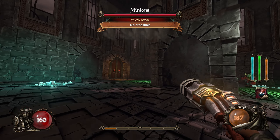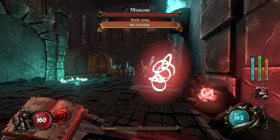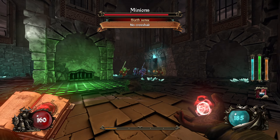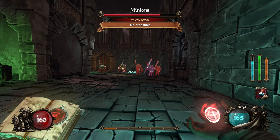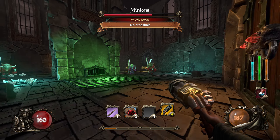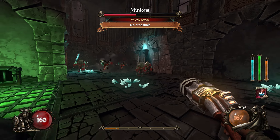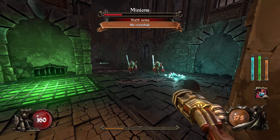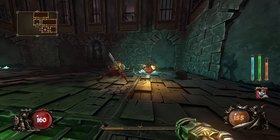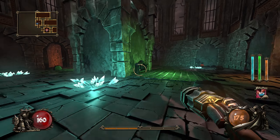No crosshair! Well, we can just attack with our homing weapon if we don't have a crosshair. That's not really any skin off my nose. Or if that's not working out, just explode stuff. Yeah, that's not like a real penalty at all.